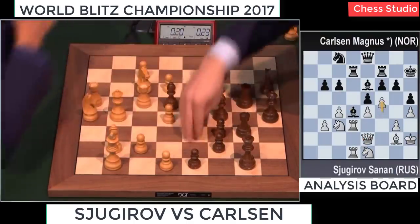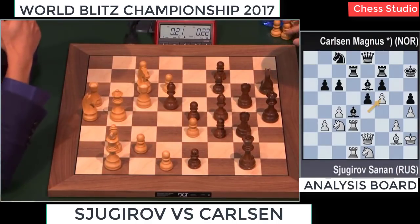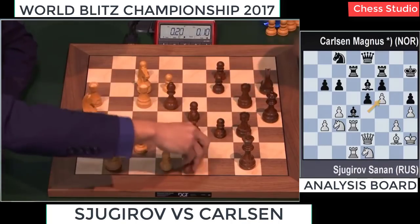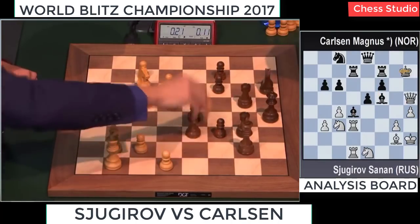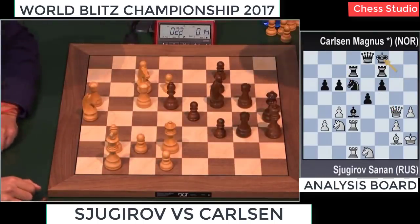White played f4, h4 — and f5 is tricky. Now after h5, the bishop on e6 is hanging. You cannot take on f5. I think Magnus just blundered this one altogether — he takes on f5 and gives the piece away. Now he's kind of completely lost.